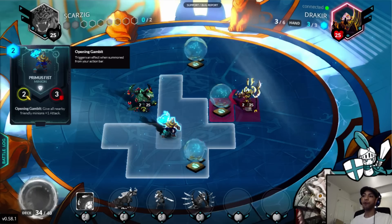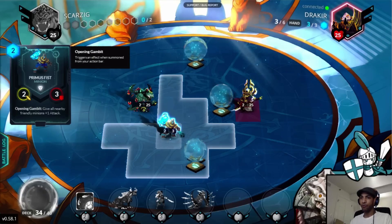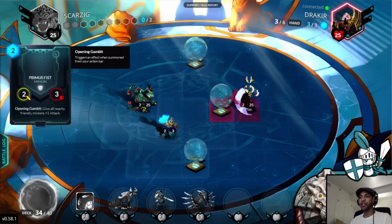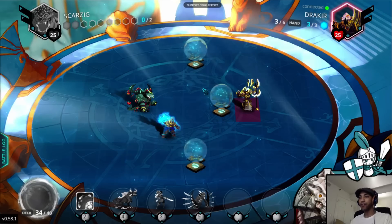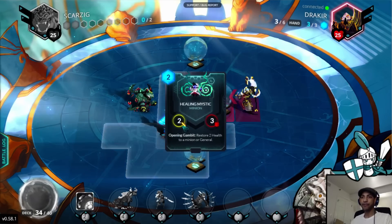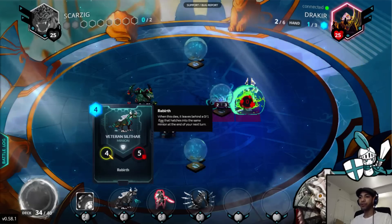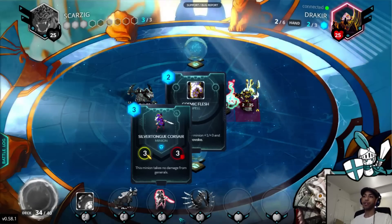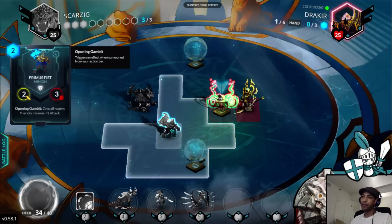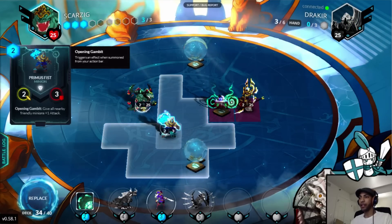One thing I forgot to go over is Primus Fists. I have these in the deck over Young Sylthars, because having those additional Eggs, along with the Chrysalis Burst, really get in the way of Natural Selection. Even though it's nice to have a sticky unit that you can just drop, the Primus Fists being able to buff Silvertongue Corsairs and things like that really, I think, in the long run gives you a lot more value, and you don't have to worry about Natural Selection.